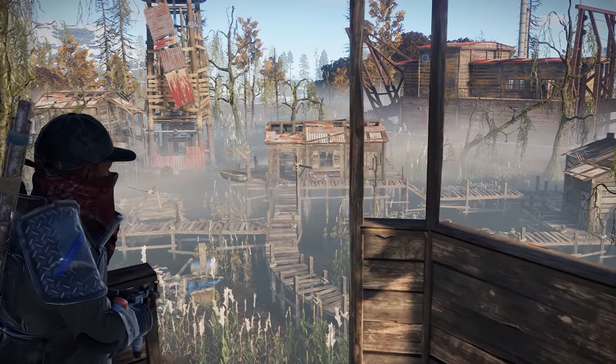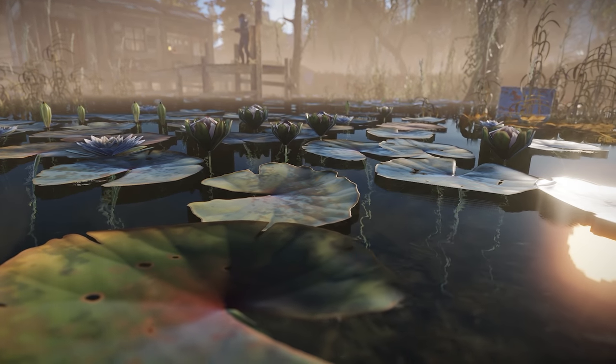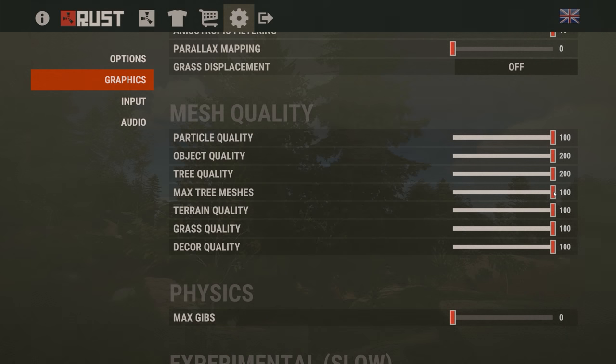First of all, the bandit camp received a lot of optimisations — this included both art and code, LOD distances and culling on various foliage. Also, draw calls for swamp trees were halved.